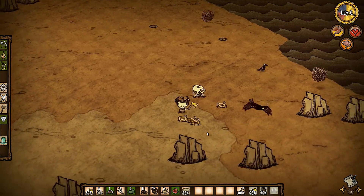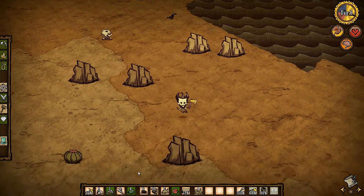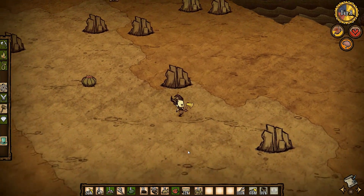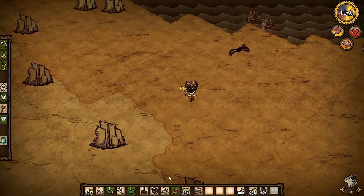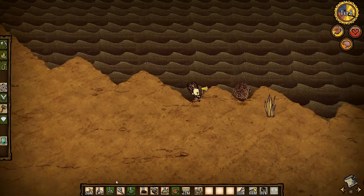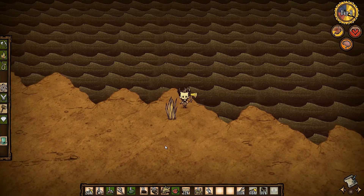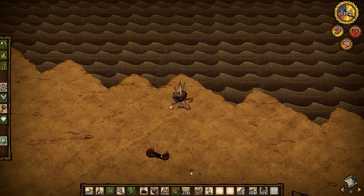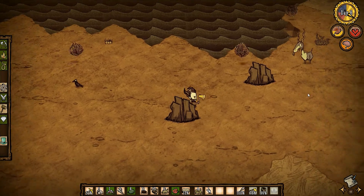When you find one of these skeletons, that's just like where some adventurer died or something — there's always a little bit of loot there, like random stuff. Now these tumbleweeds — it seems like they are quite a good resource of sticks and grass, actually. And it seems like they also have a random resource with them.